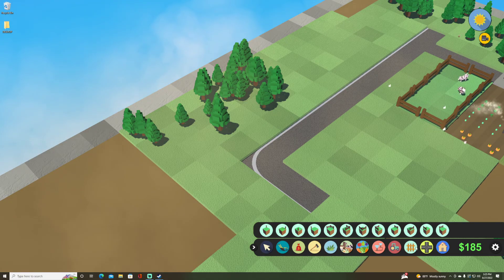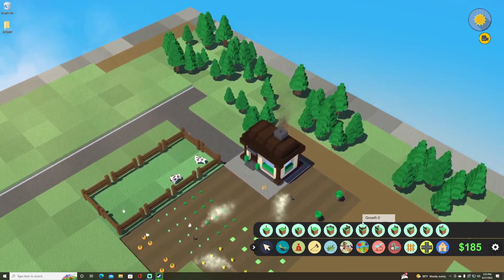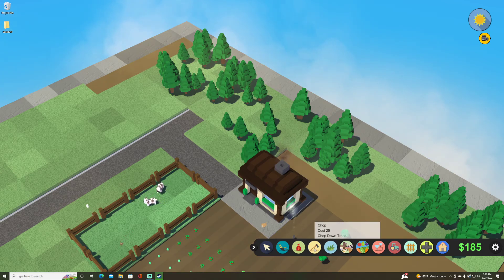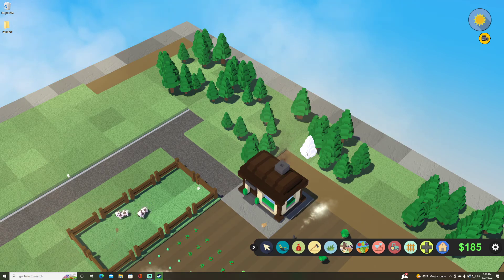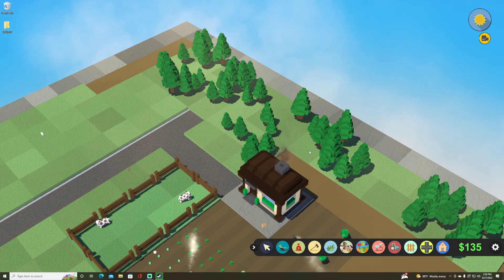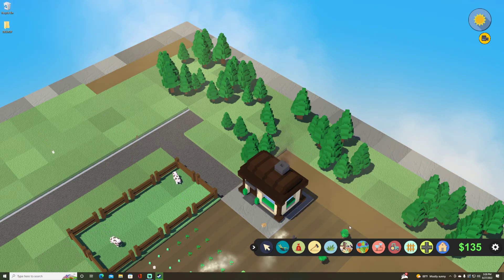We've got the fencing and a couple cows. Let's check on our crops. Over here where we couldn't plow because of a tree — all we'd have to do is go to the axe, but be aware the axe costs 25 to chop one tree. If I click it, it costs me 25 — and I accidentally clicked two trees, so I just lost 50. But you get the point.